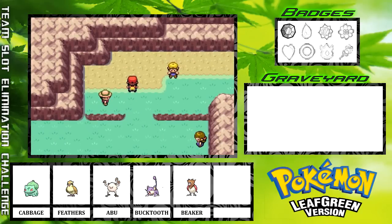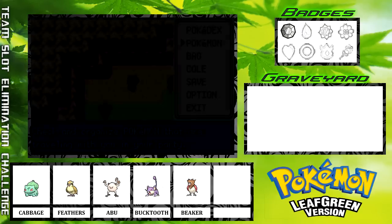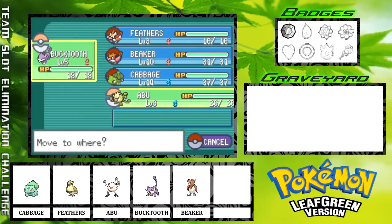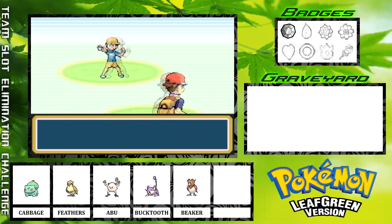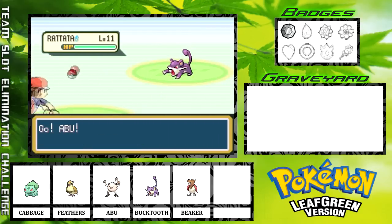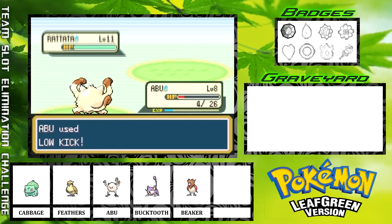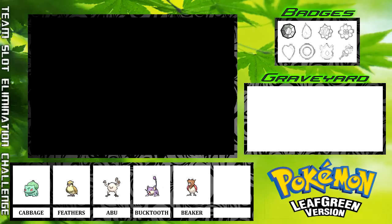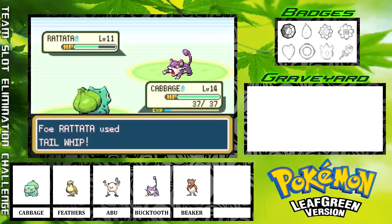This is actually going pretty well so far. I believe this is the kid who says 'I like shorts, they're comfy and easy to wear.' We're gonna put Abu out front because, if I remember correctly, he has a Rattata, and Low Kick is going to be super effective — though it won't do a huge amount of damage because Low Kick does more damage based on how heavy the opponent is, and a Rattata is not a very heavy Pokémon. Oh! Holy cow! I just nearly lost Abu right there because of this Rattata being annoying. If I had taken one Tackle before that crit, I would have lost Abu, and that would have been disastrous.